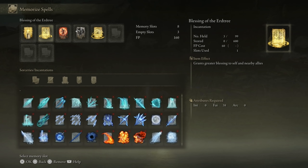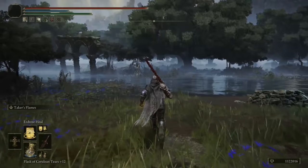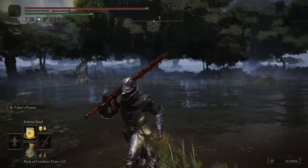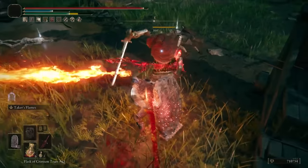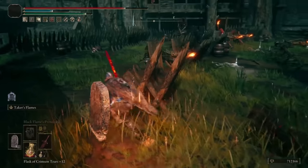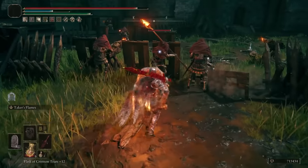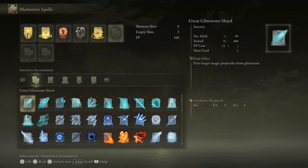Golden Vow increases attack and defense for yourself and allies. Blessing of the Erdtree grants greater blessings to self and nearby allies. Flame Grant Me Strength raises physical and fire affinity attack power. Black Flame's Protection increases physical damage negation. The Erdtree Heal vastly heals HP for yourself and allies — if you ever run out of health potions, use this to heal to max HP. One thing I also want to mention: every time you kill an enemy with the Blasphemous Blade, you get HP back, so you will probably never need to use an HP potion.